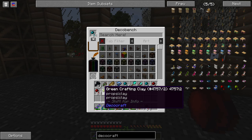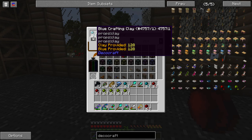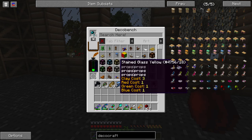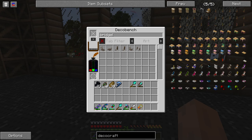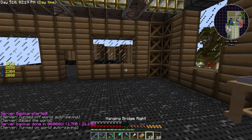I thought the crafting clay went in there. What am I missing? Oh, I have to hit the button — the calculator process. Why do I have to hit that? That's annoying. Hang bridge left, hang bridge right, single. I don't know how many of these I need, I'll make ten of each for now.